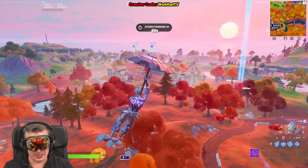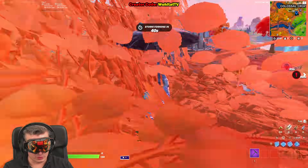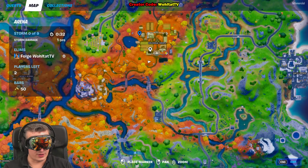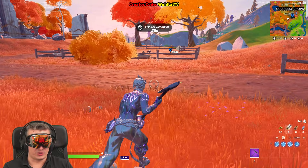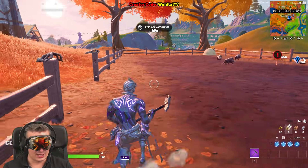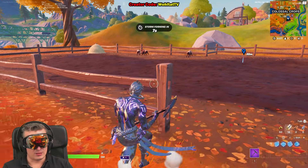Now I'll show you the best places to find boars and chickens. The best place to find boars is Colossal Crops - remember you cannot do this in Team Rumble, animals won't be there, just do it in solo, duos, or squads. You can already hear the chickens here too! Walk around this farm area and you'll find three or sometimes even four boars. You can tame them or hunt them.